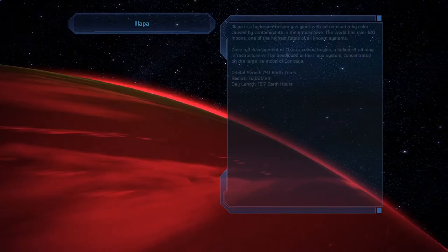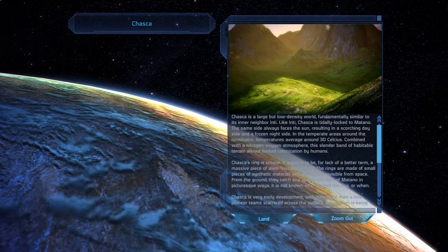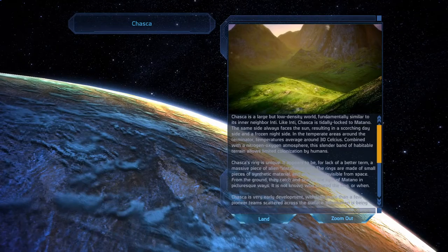Then we have Chaska and Ilapa. I think Chaska is the planet we're actually landing on, so let's investigate that last. Chaska is a large but low density world, fundamentally similar to its inner neighbor Inti. Like Inti, Chaska is tidally locked — the same side always faces the sun, resulting in a scorching day side and a frozen night side. In the temperate areas around the terminator, temperatures average around 30 Celsius. Combined with the nitrogen-oxygen atmosphere, the slender band of habitable terrain allows limited colonization by humans.